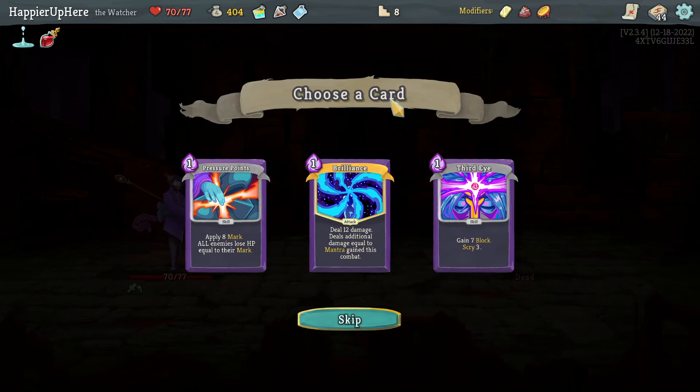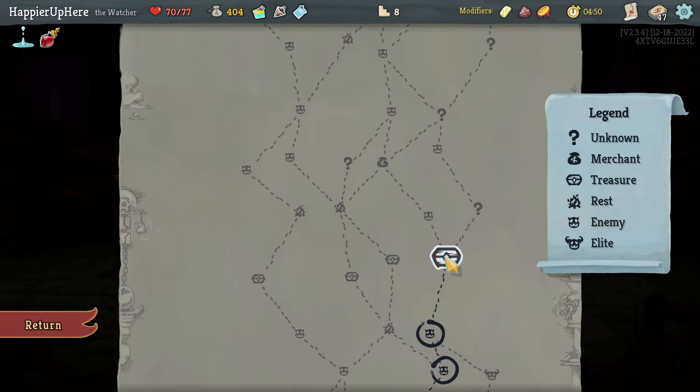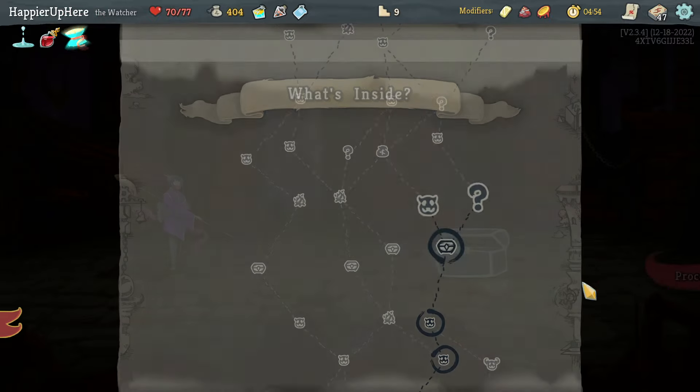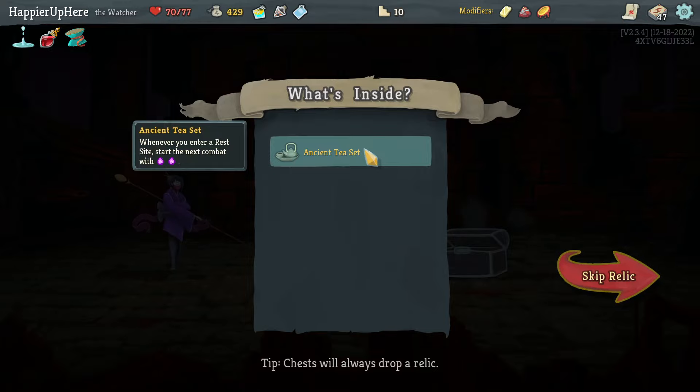Third Eye, Pressure Points - there's no reason not to go for rare cards. I might be able to get a collective bonus. Let's take the Brilliance - it's a good attack card. We got Deva at the start of return, gain one Mantra - that makes Brilliance much more powerful, so I'm glad I got that.